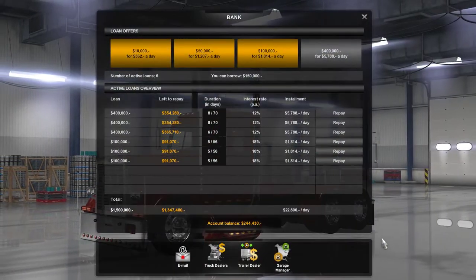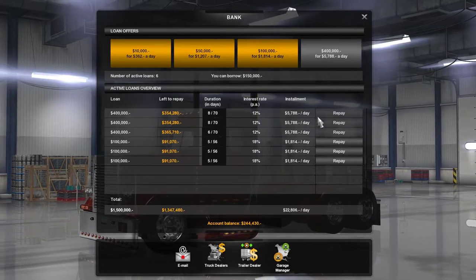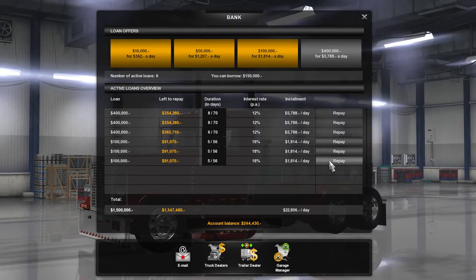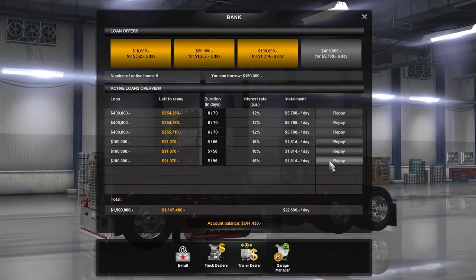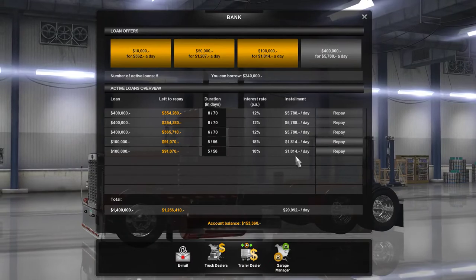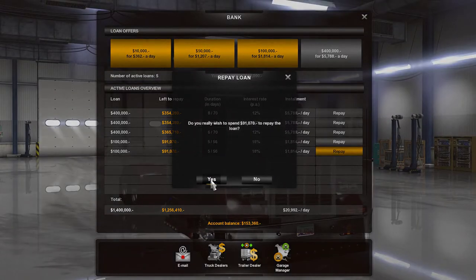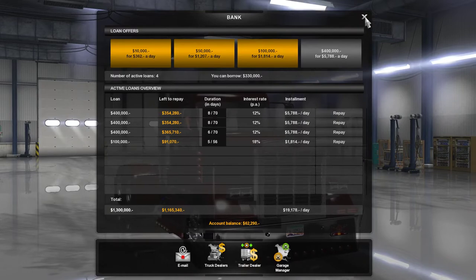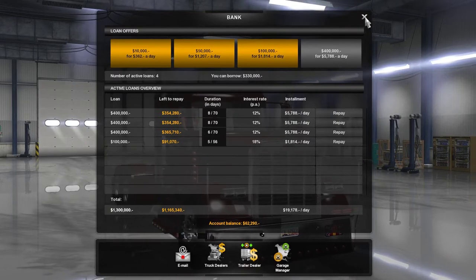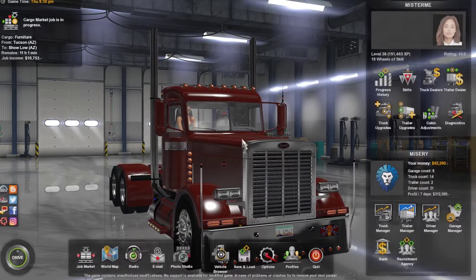I believe we owe a lot of money to the bank. We've got $244,000... I've got $153,000... now we've got $62,000. I'm going to leave it at that because I can't pay anything else back.